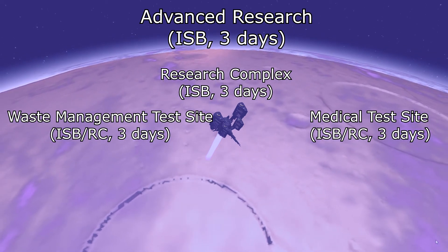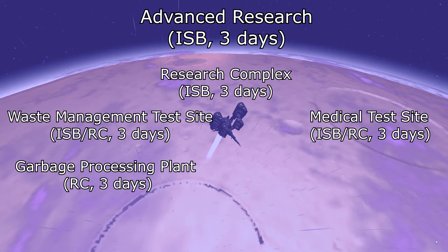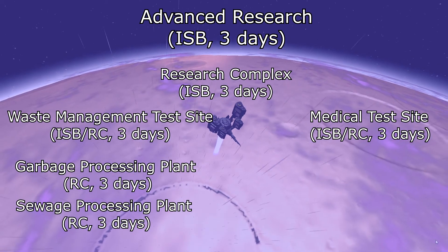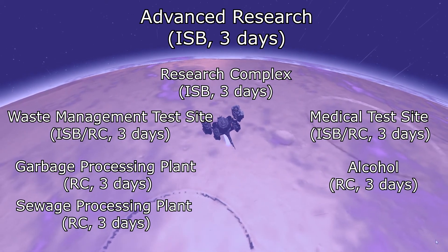Using the Research Complex you can then research the Garbage Processing Plant, which takes three days, the Sewage Processing Plant, which takes three days, as well as Alcohol, which also takes three days.